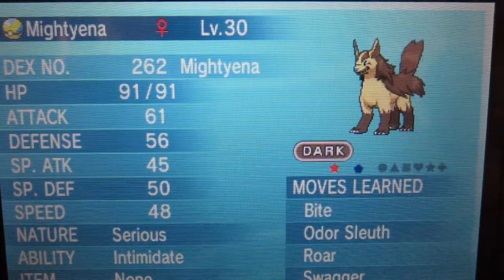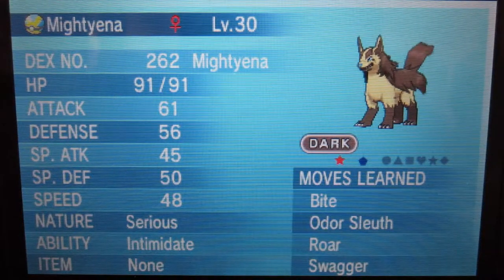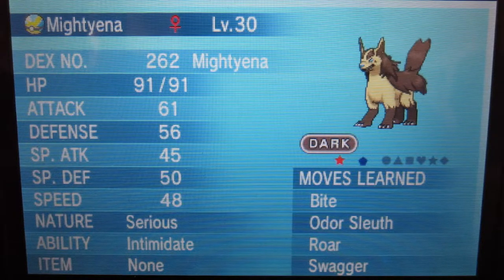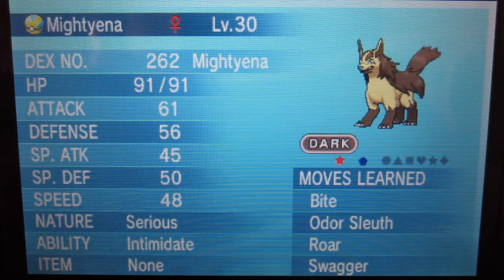There we go. We have a Serious Mightyena with Intimidate. It looks pretty darn cool — it's yellow instead of gray. Cannot complain.